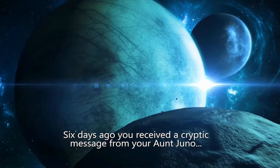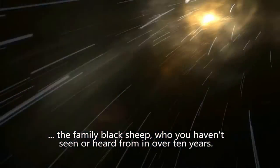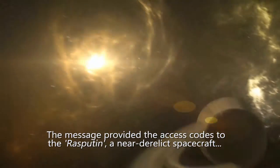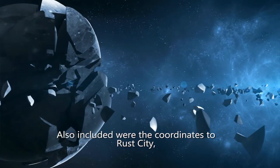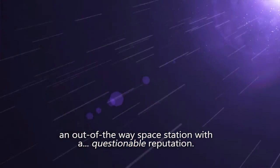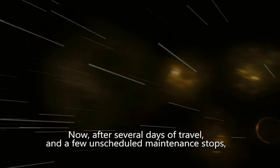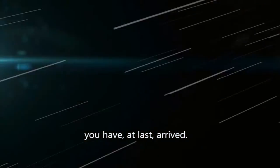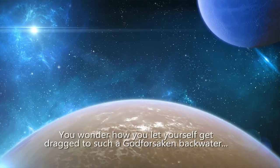Six days ago you received a cryptic message from your Aunt Juneau, the family black sheep who you haven't seen or heard from in over ten years. The message provided the access codes to the Rasputin, a near derelict spacecraft and a relic of her younger days. Also included were the coordinates to Rust City, an out-of-the-way space station with a questionable reputation. She practically begged you to meet her there as quickly as possible. This is a place of liars and thieves.